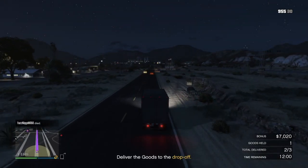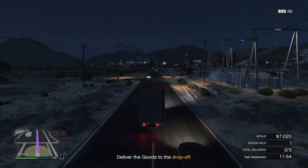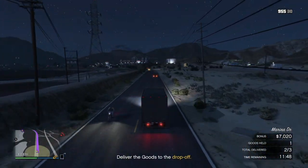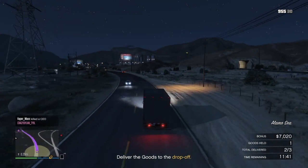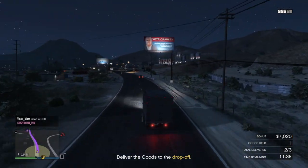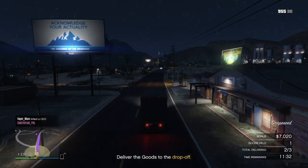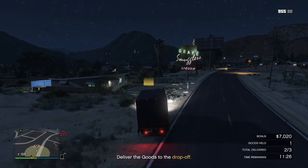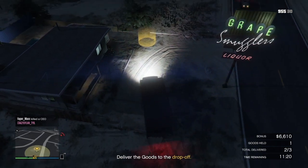Those five businesses translate as follows: cargo shipments requires CEO cargo crates, pharmaceuticals is the meth lab from bikers, cash creation is counterfeit cash from bikers, sporting goods is the gunrunning bunker, and South American imports is the cocaine lockup from bikers. You need to own all five of those businesses. Once set up, you can go AFK and the nightclub will still produce money because NPC technicians do all the work for you — no effort required. It's the easiest and fastest way to make money, but requires the most investment to get started.